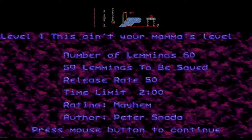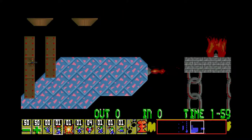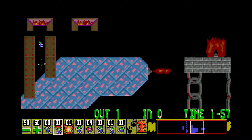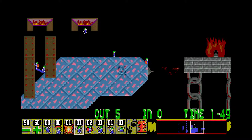We can lose one lemming and we've got a two-minute time limit. This level I've actually solved before — I definitely remember how to do it, so this one's probably not going to take too long. We'll start by building a platform for these guys. As you can see, one builder does the trick. We've lost our one lemming there.